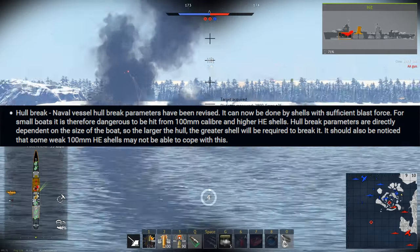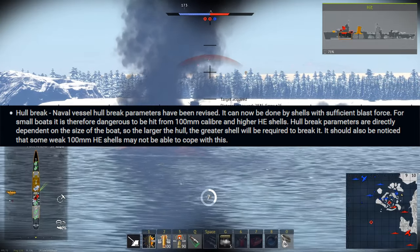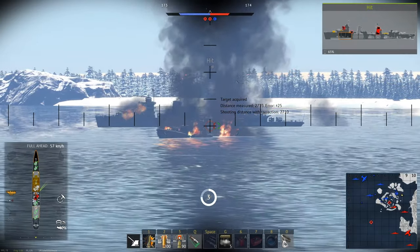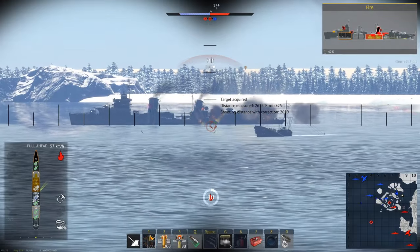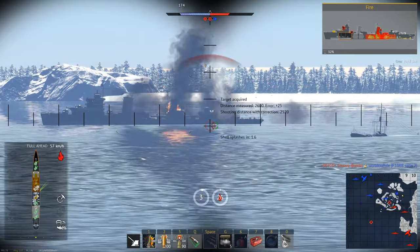Hull Break got a pretty major change, now requiring a 100mm shell or up with sufficient blast force to destroy a ship. This should mainly affect the lower battle ratings, making smaller ships a bit harder to kill with the larger ones. This is a good change. Previously most vessels were helpless against larger ones. They'll still struggle in direct combat, but it might take one or two more shots before being destroyed, giving them a fighting chance.